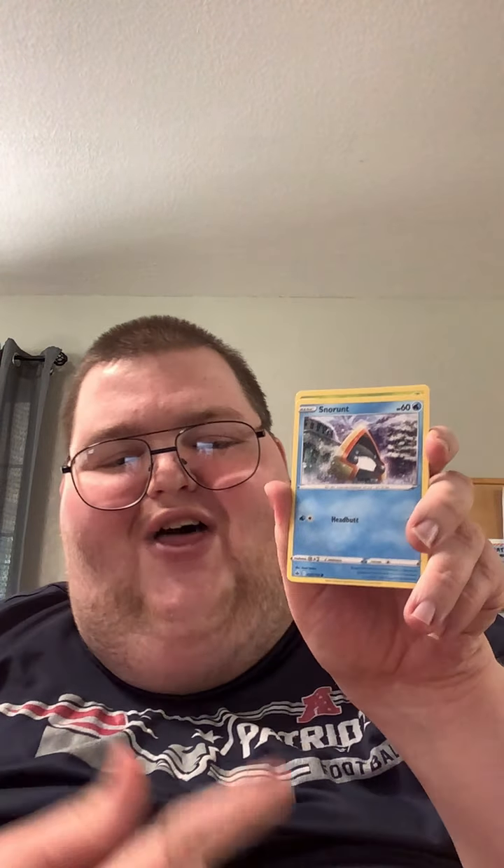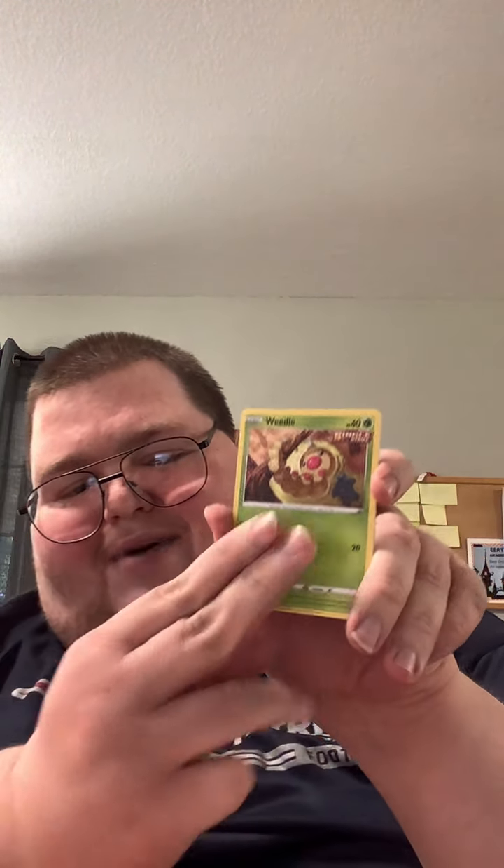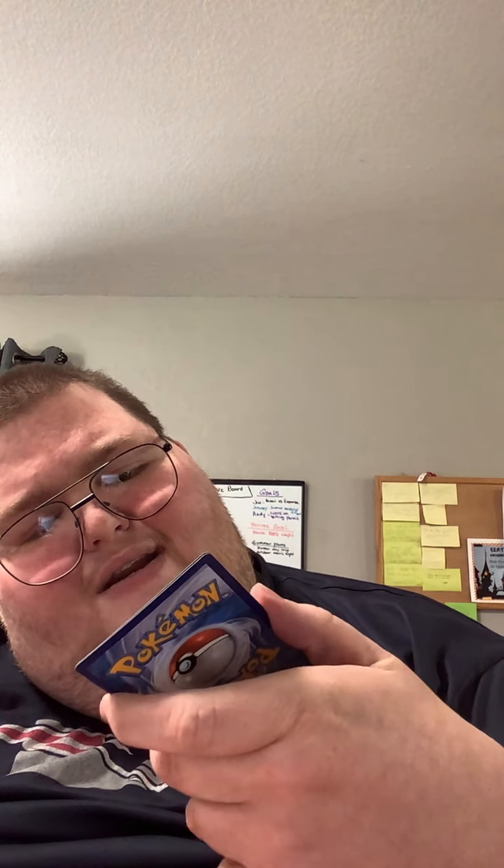There's Crabrawler right there. And Snow Run — I love Snow Run, it's one of my favorite ice types. There's Weedle. It looks like it's a little nervous while hanging from that tree while Heracross is down there at the bottom. There's Castform — I like Castform. And it looks like our Reverse Holo is the Galarian Chest Plate, and our Rare is a Non-Holographic Slurpuff. Not a bad pull for the first pack.